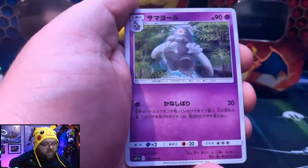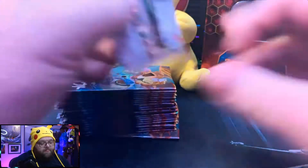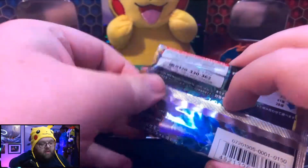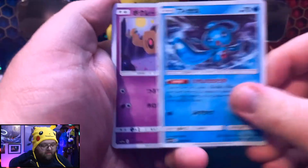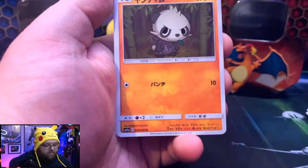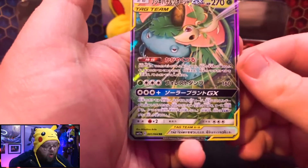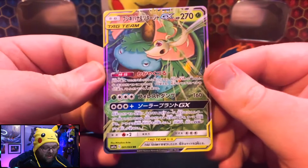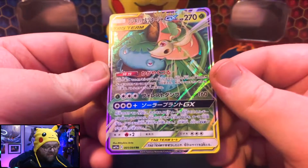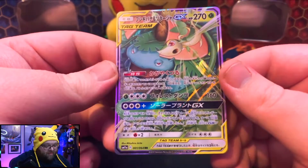There's the evolved form of Tepig — I think it's like something boar. Nothing crazy yet, but we have a lot of packs to go, guys. Like I said, there's 30 total packs in this whole box. Oh, I like that art. I love most of the art from this set, which is why — oh my gosh.